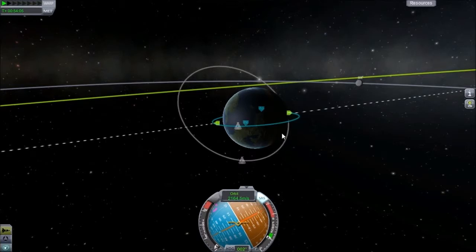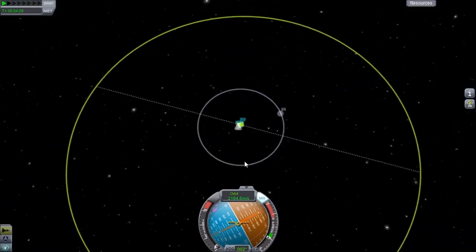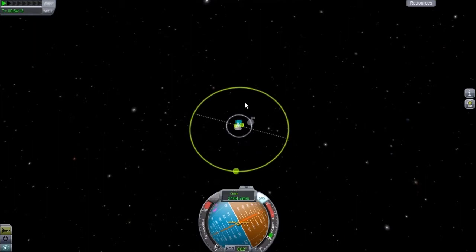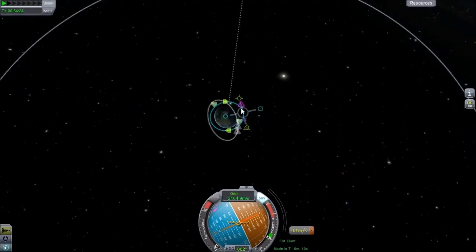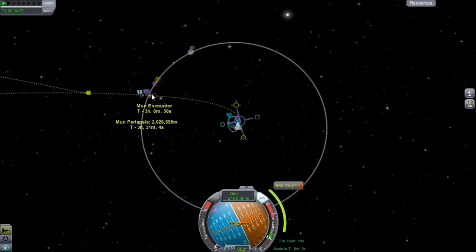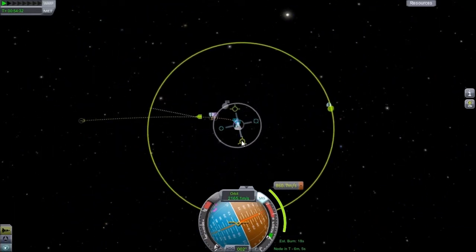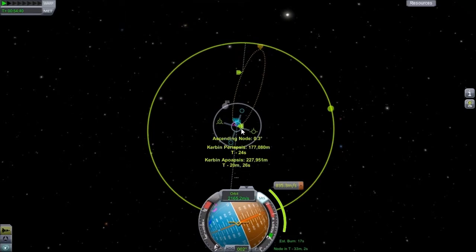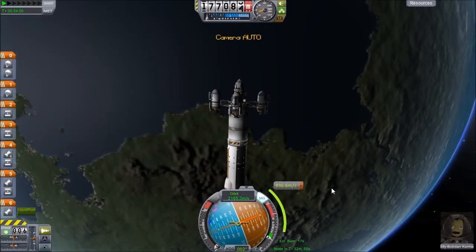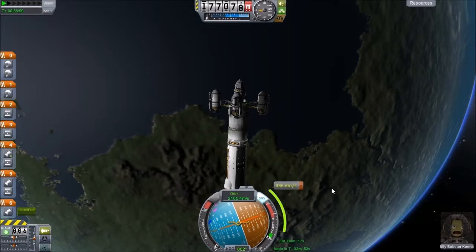So now we need to figure out how we're going to get into our encounter with Minmus. Where is Minmus? Right here — should be going that way, I believe. Could be wrong though. So let's just pick somewhere at random. Well, that's pretty close right there. Oh, there we go — and it's got a nice periapsis to boot. So I think I've just got a little tiny bit of fuel.